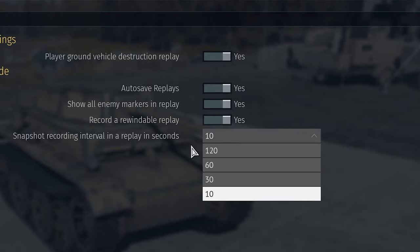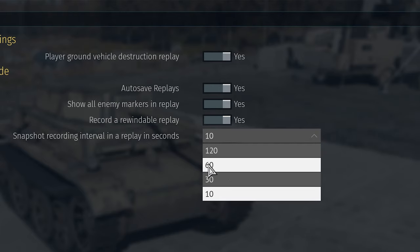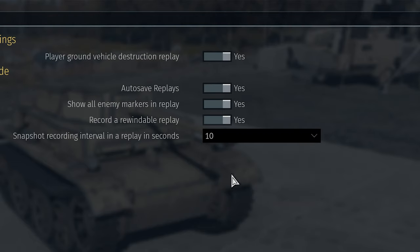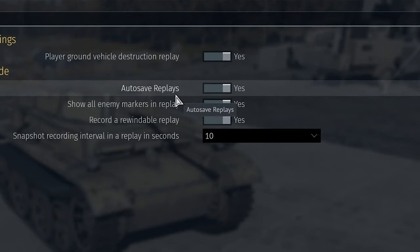Right below it, set the snapshot recording interval for a replay in seconds to 10. It defaults to 60, but set it down to 10. This might be a little harder on your computer, so if needed you can bump it up, but I'd personally go with 10. For all the other features you can hit yes as well, especially auto-save replays so you don't have to go in manually.